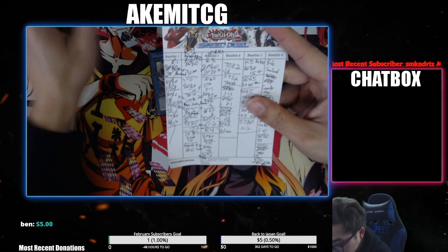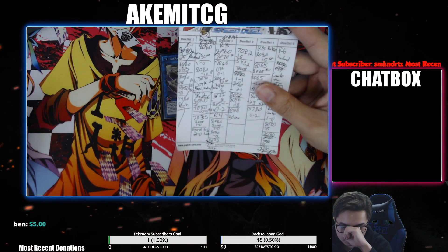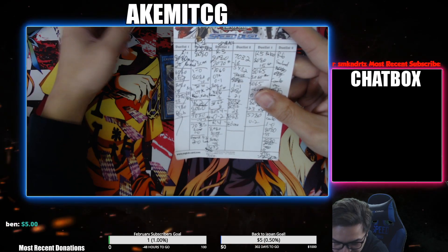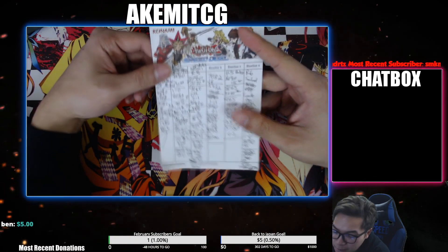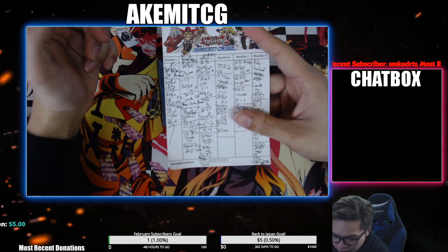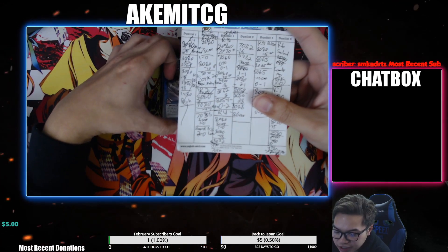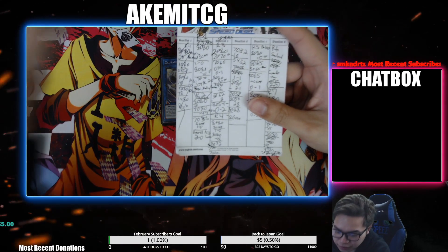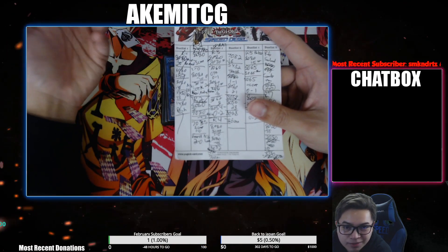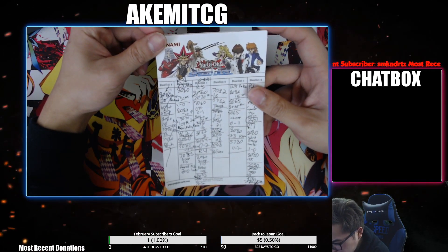Round two I played against Zombies. I made the Gamma Seal board again; he could not break it and scooped. Then game two he tried to Nibiru me, but he Nibiru'd me too late. He had Nibiru from the get-go when I was making the board, but he thought Gamma Seal only negates stuff from the hand. Gamma Seal actually says it can use Kaiju counters from anywhere on the field. So he activated Nibiru once I summoned Gamma Seal and I just negated it. He couldn't break the board — that was just luck on my part; he just didn't know what the card did.